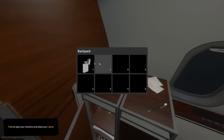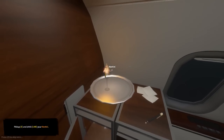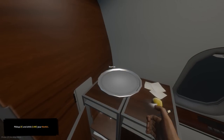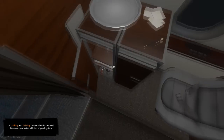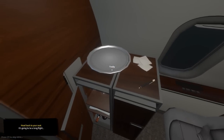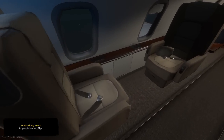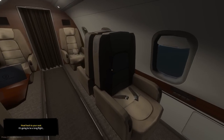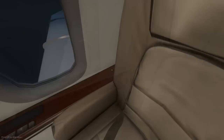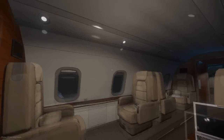It says tap to open your inventory and select a lighter. Why have we got a lighter? Isn't this dangerous on a plane, making fire? Pick up with E and then drink your martini. We drank the glass as well - the glass is gone, we ate it. Head back to your seat, it's going to be a long flight. So we look like some rich business guy on a business trip with his own little private jet by the looks of it.